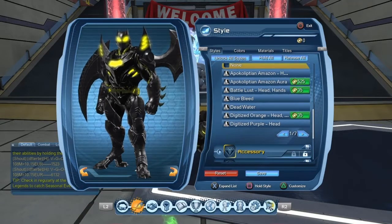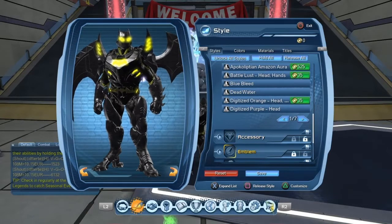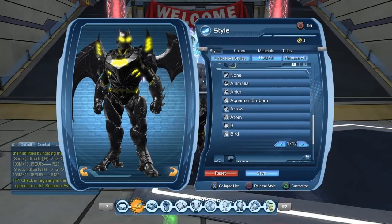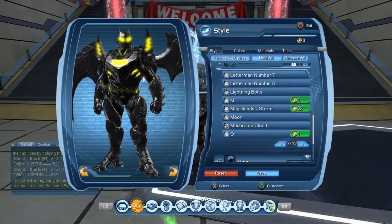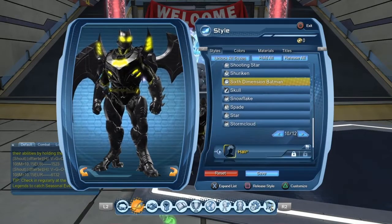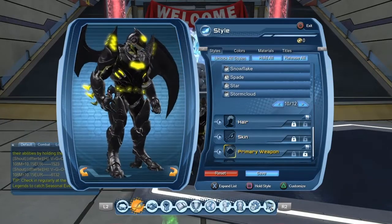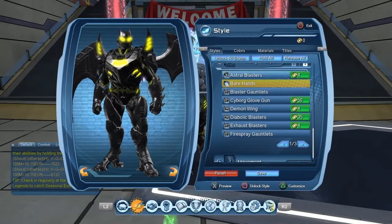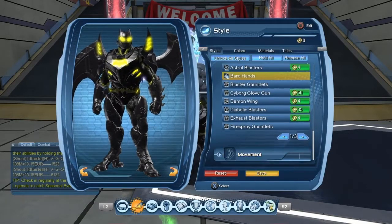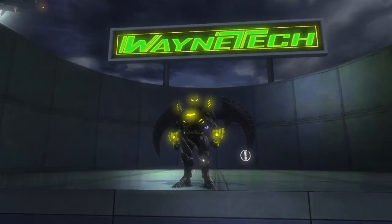I don't add auras — I have a bat aura, that little bat that flies around you that you got from Halloween I think. I also have a large bat accessory but I won't add that now for the video's purposes. I'll show you with bare hands since it doesn't show the weapon — you always go with bare hands if you want to look at your character the best way. And there you are — this is the Dark Spectre Bat suit.